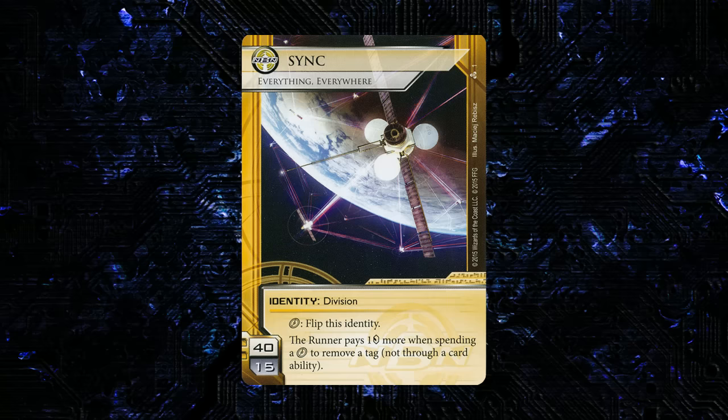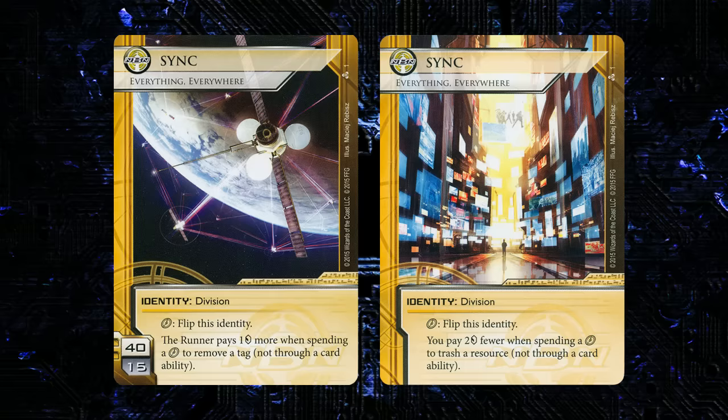The first ID is a new flip ID, the second we've seen in the game, called SYNC: Everything, Everywhere. It's a 40/15 division type. Click: flip this identity — the runner pays one credit more when spending a click to remove a tag. The other side also has click: flip, and you pay two credits fewer when spending a click to trash a resource. This is a control-oriented NBN ID. Importantly, both effects trigger every time the action is taken, not just the first time, which matters a lot since this faction tends to give the runner multiple tags.